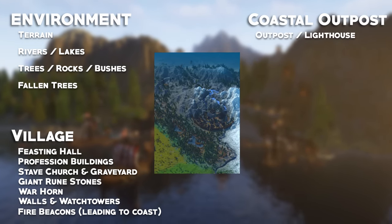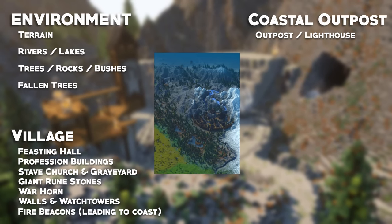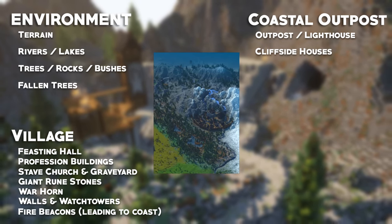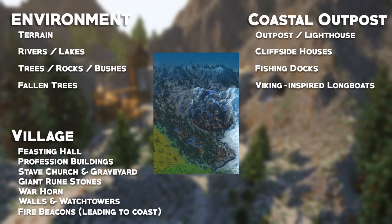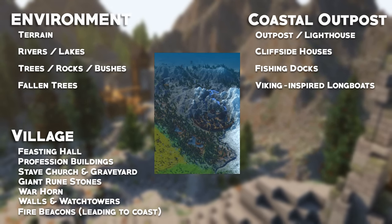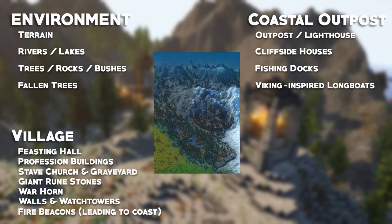The Coastal Outpost will feature a pillager outpost transformation, and we'll be turning it into a Viking-style lighthouse. We'll have some cliffside housing and expansive fishing docks across the shore of the island, and Viking-inspired longboats venturing across the seas of the USW to distant lands to stir up some trouble or nab some loot.